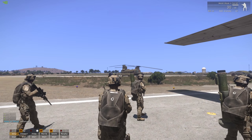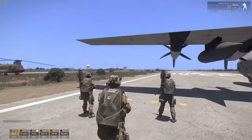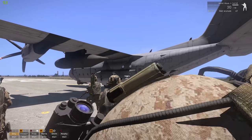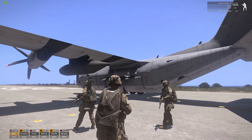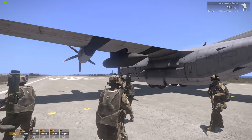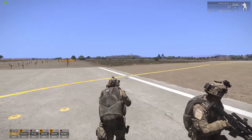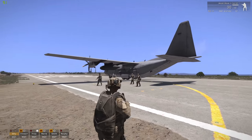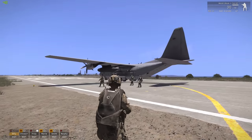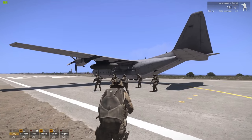Hopefully by the end of this video, you guys will know how to do a simple combat drop using nothing but the AI. A couple of days ago I showed you guys how to do an air assault with helicopters, but this video is going to be a little bit more complicated because the pilots in this game do not like to fly the C-130J. They do really weird things like fly towards the enemy and get shot down, or even just fly into the ground by themselves, which is not very cool if you're trying to do a combat drop.